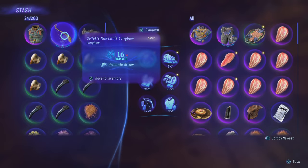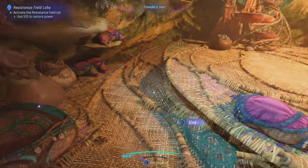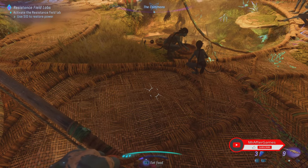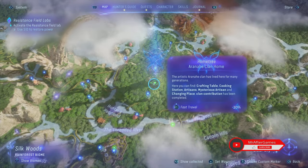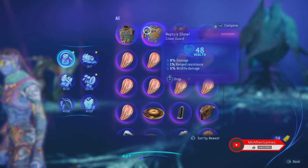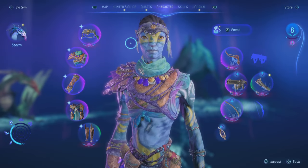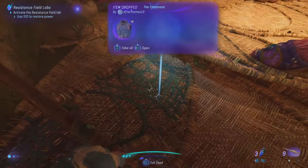Those are the three things you can do with your unwanted items. That's it for this video — really appreciate if you had the time to watch it until the very end. Don't forget to subscribe to the channel if you want to see more Avatar: Frontiers of Pandora videos. I'm also posting Lego Fortnite videos, so subscribe and ring the notification bell to be notified when I post new videos. Thank you all and see you in my next video, bye!